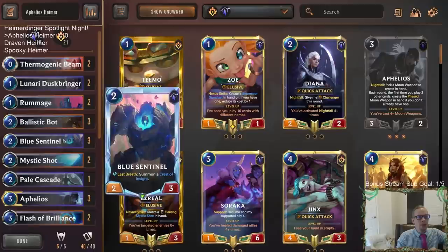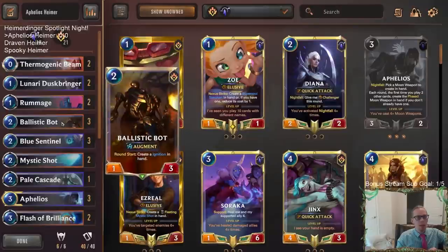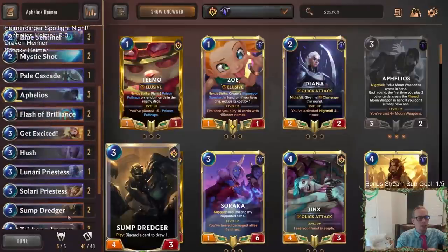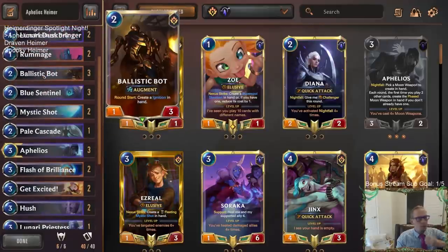For the two-mana slot, with moon weapons we have Crescendum that can summon a two-drop. I was thinking about only having Ballistic Bot so we're always hitting it, but you can't run out of two-drops. If you draw two Ballistic Bots and put another into play, your moon weapons can't do anything else. So I'm also putting Blue Sentinel in here — it's really good in this metagame, a great blocker, and getting that Crest of Insight extra mana could be super important with a slower deck like this.